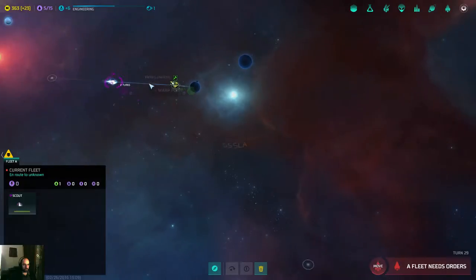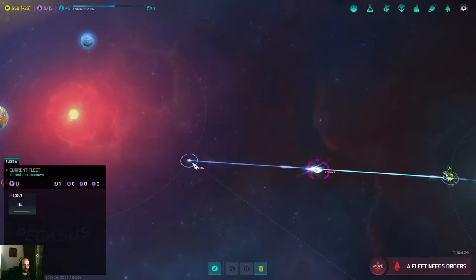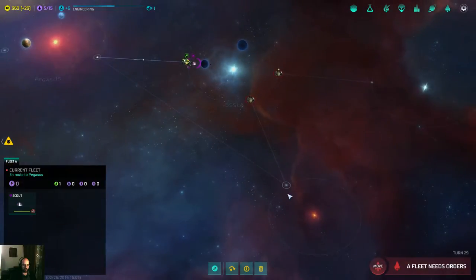Should I move there to the war point or should I go back? If I can't do too much, it immediately tells me to go over there. They already have military outposts, which is interesting.